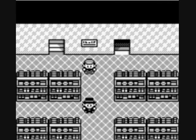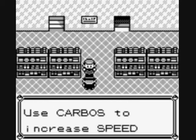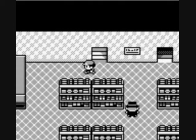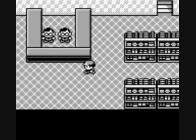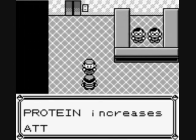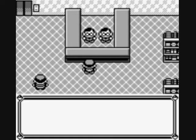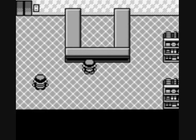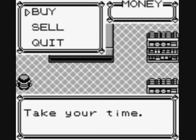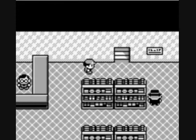On another floor, Pokemon Ability Enhancers can be bought only here. Calcium increases Special abilities, Carbos increases Speed, Protein increases Attack Power, and Iron increases Defense. They're very expensive and I'm very poor right now.